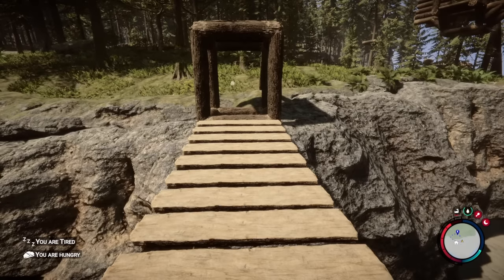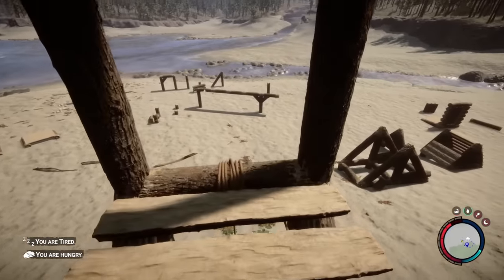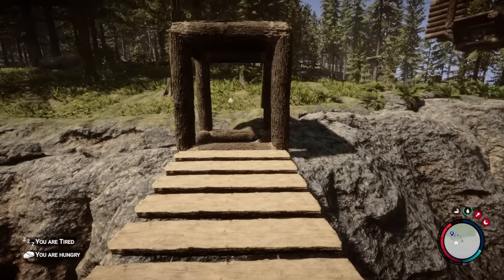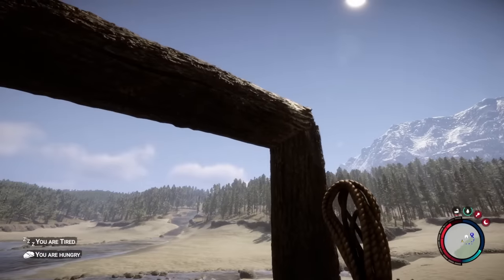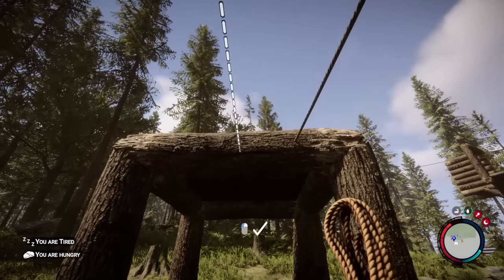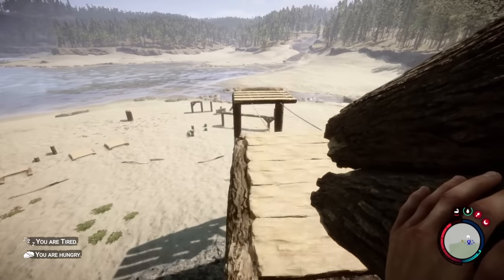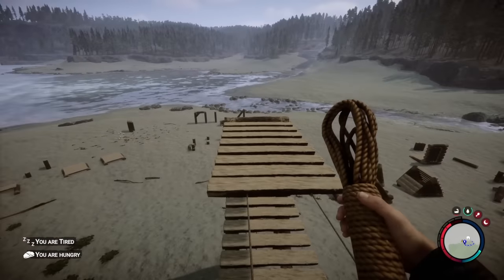The next thing we're going to talk about is rope bridges. They are great for different forms of defense or for making a bridge across a gap. The way to create this: you have to make sure you have some kind of support in place like this, or a wall. Then grab your rope — you'll see it shows up on one side — click it, run it over to the other side, and it will snap into position. Once that's done, you press it again and you will now have two pieces of rope across. Then grab some wood and break or split these into log floor beams or floor pieces.